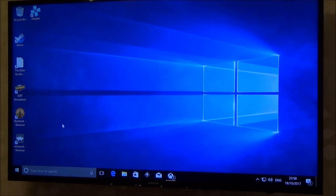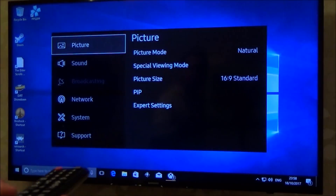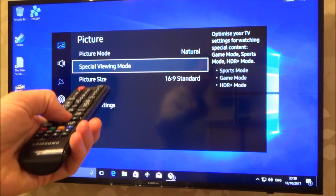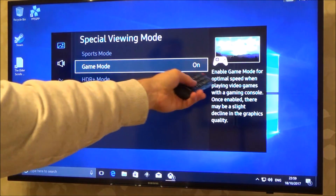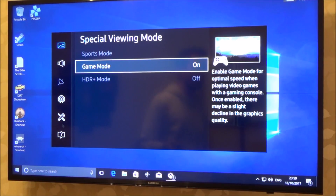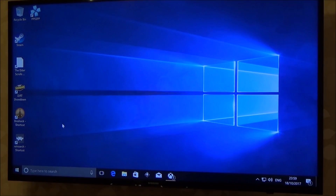First I'm going to enable Game Mode — I'm going to do it on my Samsung TV and on Windows 10. So we go to settings, go down to special viewing mode and press enter, and now I have an option to turn Game Mode on. It says here it enables Game Mode for optimal speed when playing video games. Once enabled there might be a slight decline in graphics quality, but it should be more responsive because it's not processing the information as much as before. That's Game Mode on the TV.